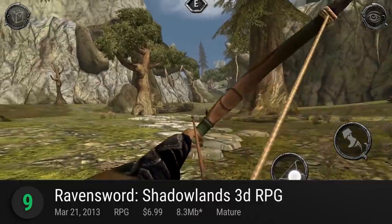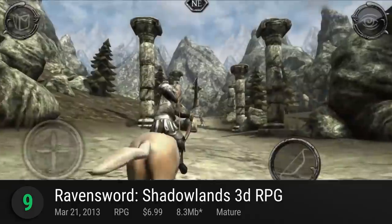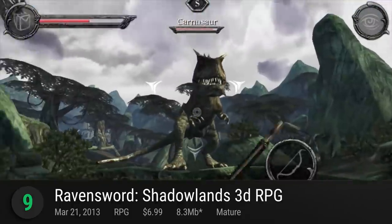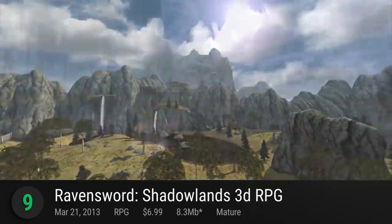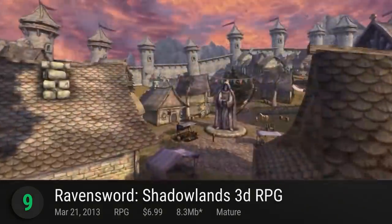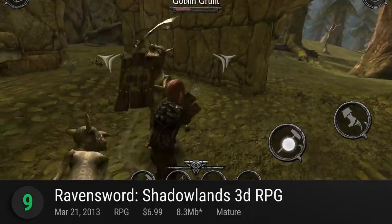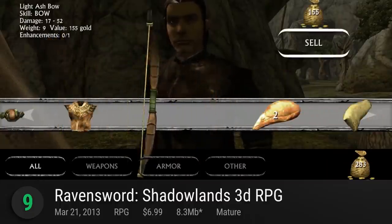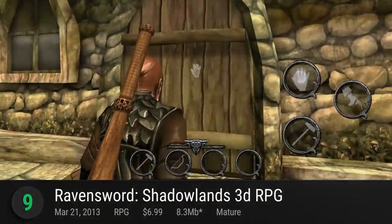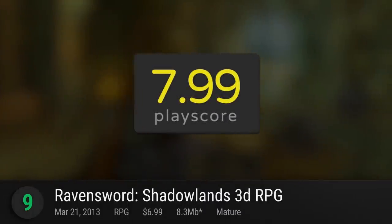Number 9 is Ravensword: Shadowlands 3D RPG. Following the events of The Fallen King, Ravensword continues its tale of medieval fantasy with a dash of prehistoric dino killing. While it's not exactly a state-of-the-art video game with its outdated graphics and hang-ups, it does work well for something that costs less than $10. Optimized at least for the smartphones of its time, Ravensword is rife with monsters, weapons, and other RPG tropes — happy enough to be your cheap mobile Skyrim alternative. It has a PlayScore of 7.99.